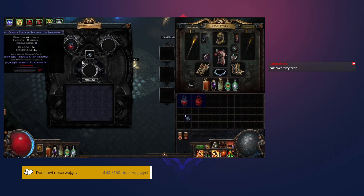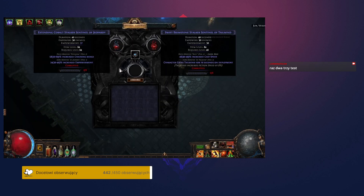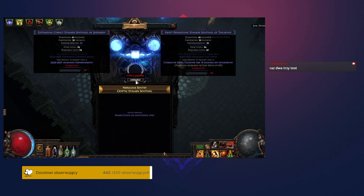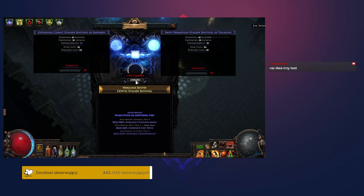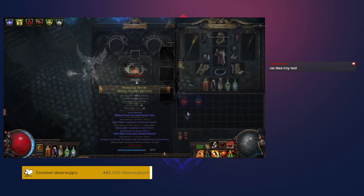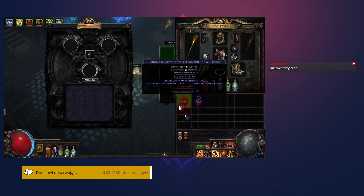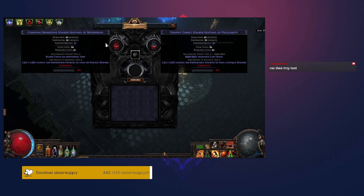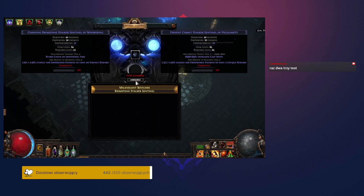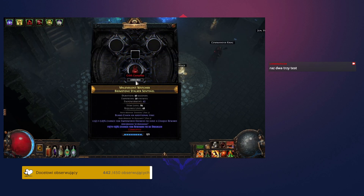This assembly process takes two existing Sentinels and creates a hybrid of the two with their properties combined. A new fully charged Sentinel will be created, or it could potentially produce new ones not based on either input. For example, the base type of the Sentinel could either be the left input Sentinel, the right input Sentinel, or an entirely new one that can't spawn naturally and can only come from this process. The same applies to its modifiers — you generally get a mix of modifiers from the two input Sentinels, but sometimes they have their tiers upgraded or entirely new mods added, occasionally including ones exclusive to the assembly process.